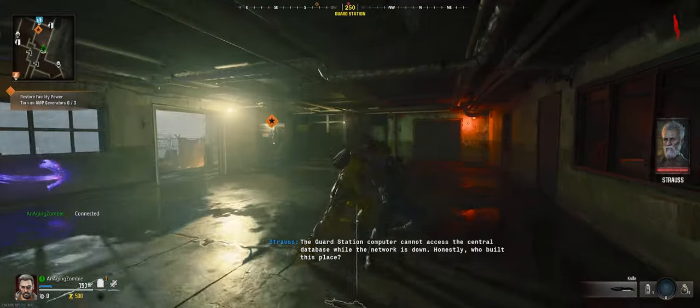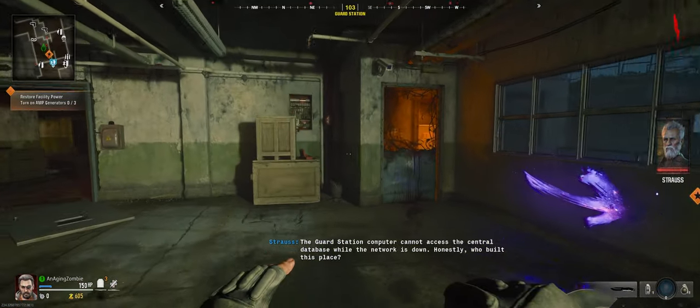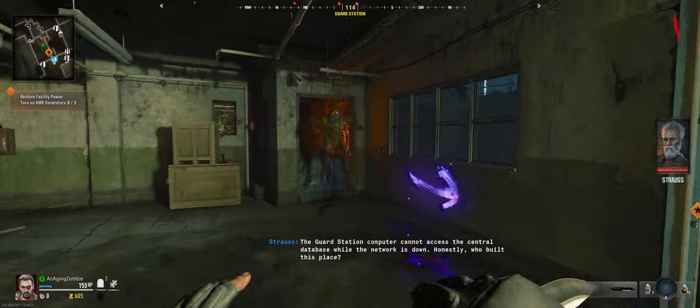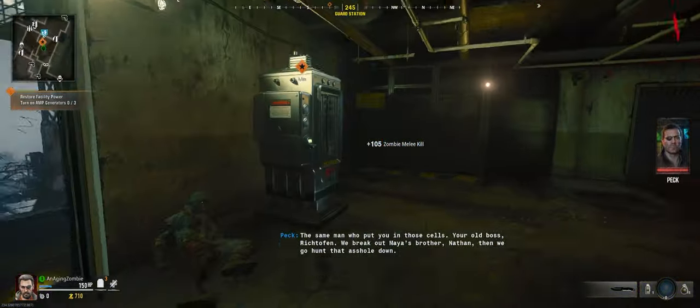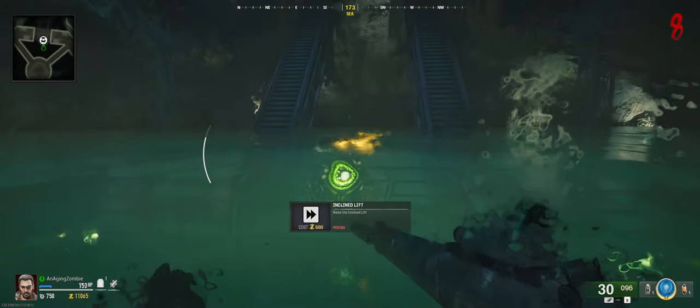Alright, so the first thing that we need to do is turn on the power. That's pretty straightforward, so I'm just going to get that done, and then I will start going over the steps for this. I've got the power on, so we're going to activate the lift here and go ahead and pack-a-punch my gun.